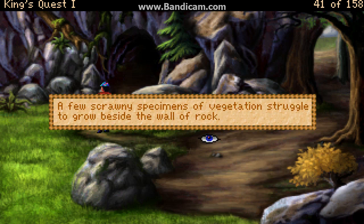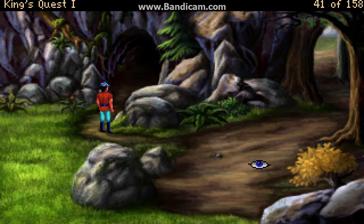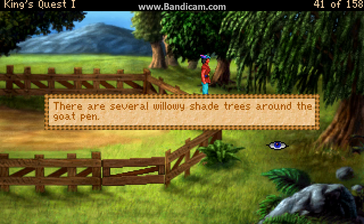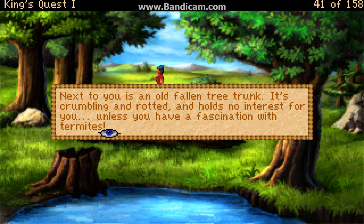A few scrawny specimens of vegetation struggle to grow beside the wall of rock. This jagged rocky hill reveals the entrance to a cave. Next to you is an old fallen tree trunk. It's crumbling and rotted and holds no interest for you, unless you have a fascination with termites.